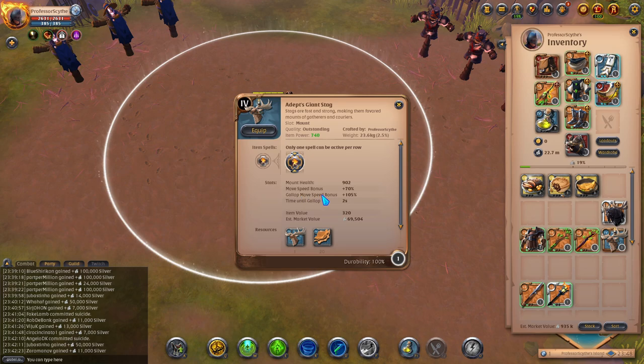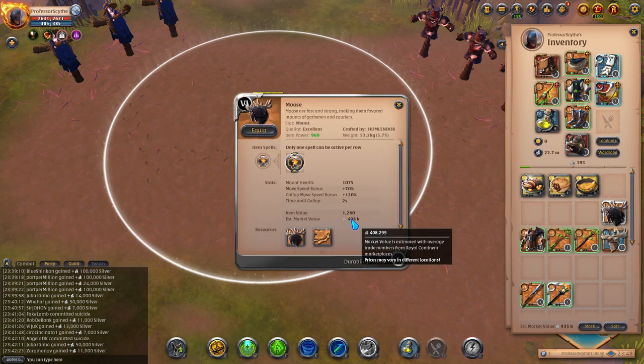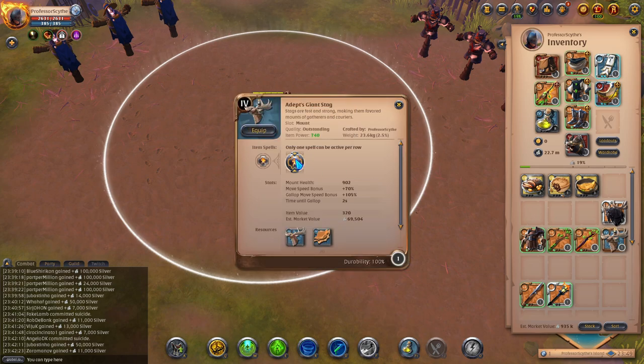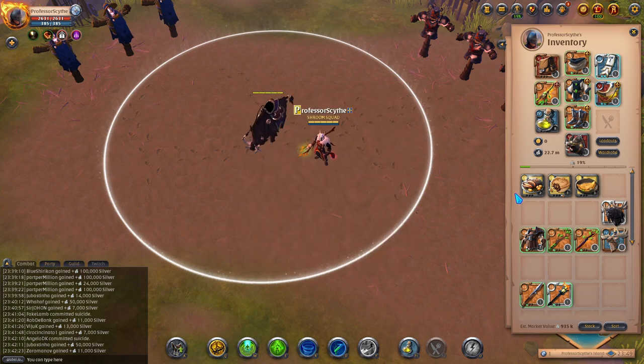If you do get hit on the giant stag, it takes two seconds to get back to full speed, but 105% is not that fast, so sometimes I'll use a moose — it's a bit more pricey but as fast as a swift claw with a two-second gallop time. You could run boars if you want; they're cheaper, have 110 armor, and can carry about three times as much as the stag — 781 kilograms. But I would suggest using a stag, or a stag if you're on a budget.